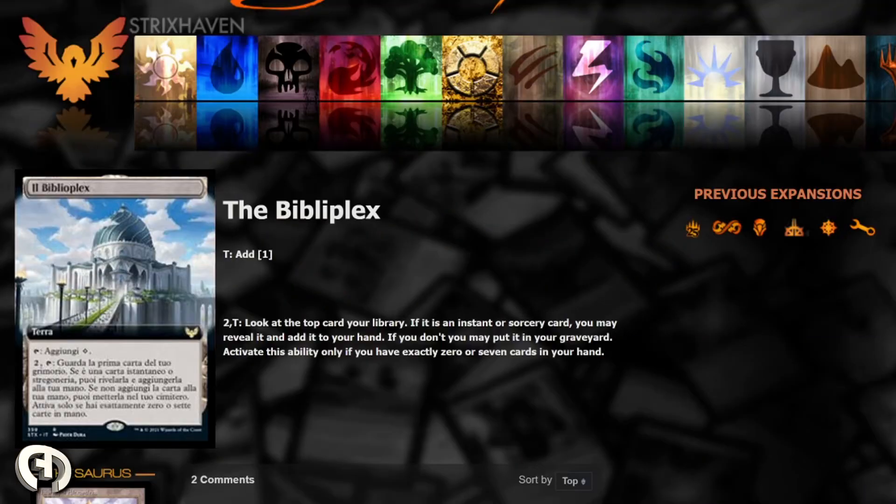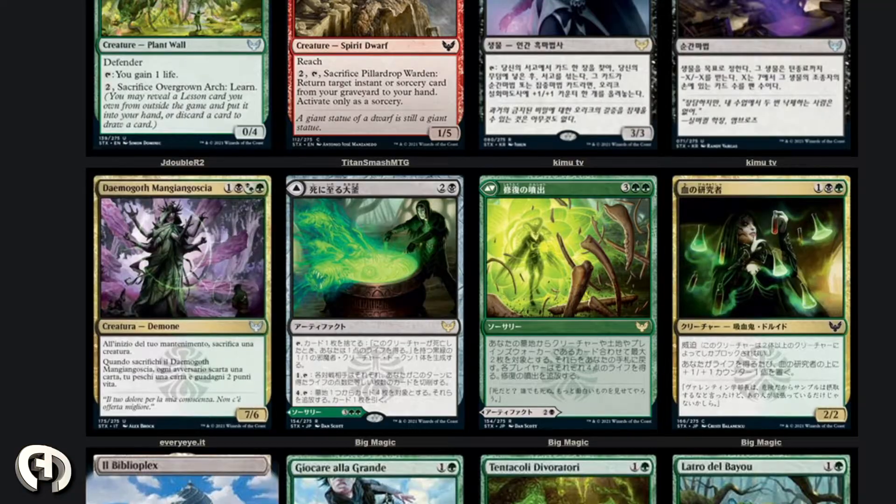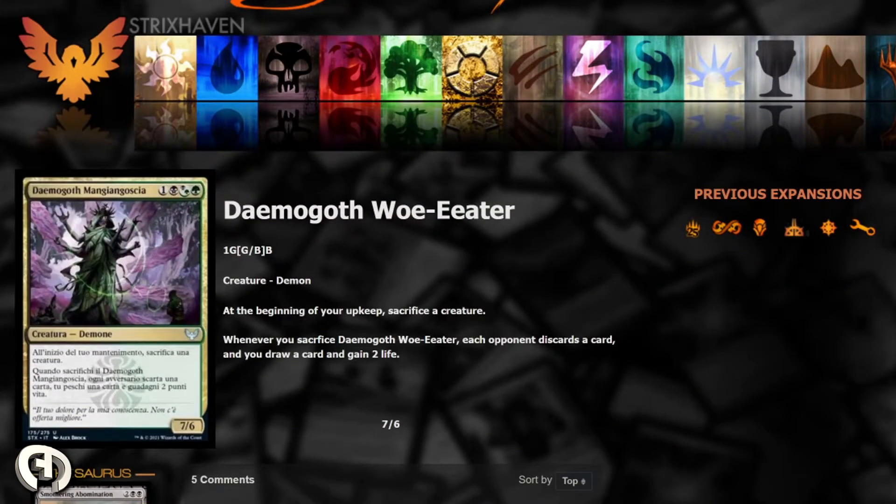Next up we have Demigoth Woe Eater, four mana, one black one green Golgari creature — a Demon. At the beginning of your upkeep, sacrifice a creature. Whenever you sacrifice Demigoth Woe Eater, each opponent discards a card, you draw a card, and gain two life. This might be better than I initially think — after a few hits, people start chump blocking, and if they're not making fodder they're discarding cards from hand. It's card advantage for aggro. You hit, they're down a card, you still have your board. Then you sacrifice it, they discard a card, you draw one back.